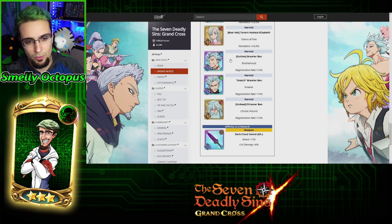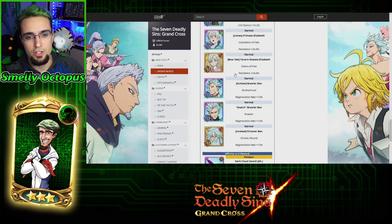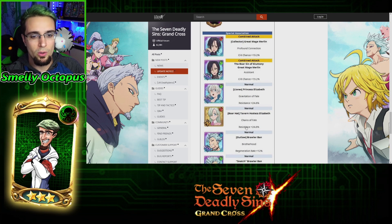You're not going to really level up these two SSR units. This bond here has regeneration rate — you'd rather just do the resistance over the regeneration rate. So that's why it's either going to be your Merlins or it's going to be the Elizabeth.